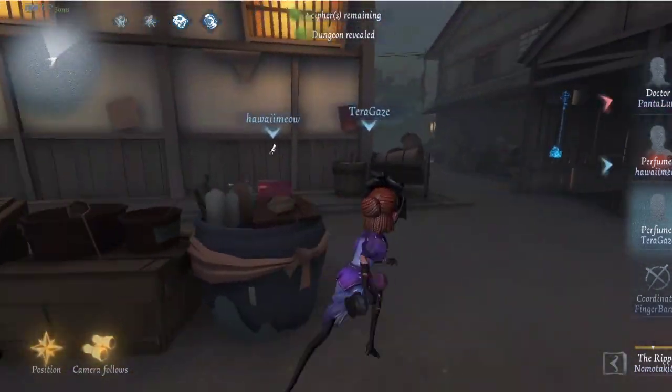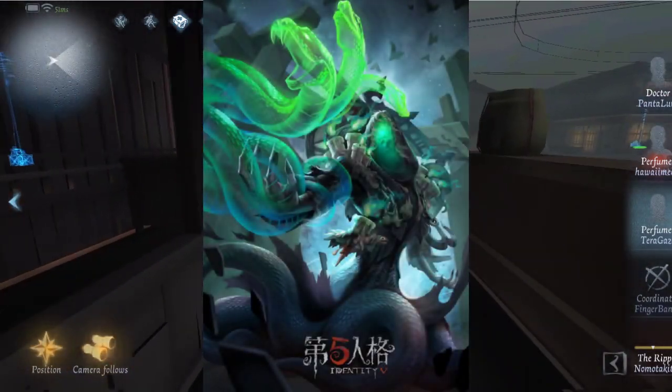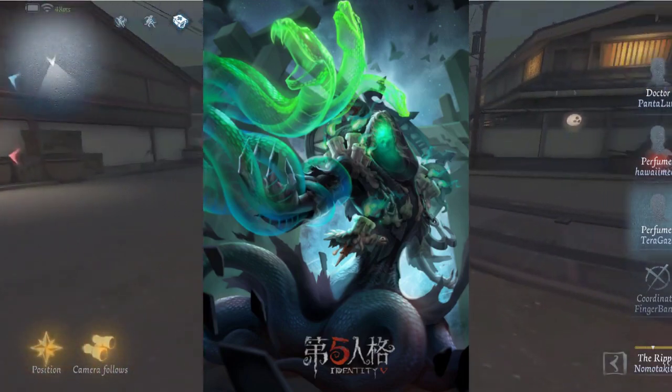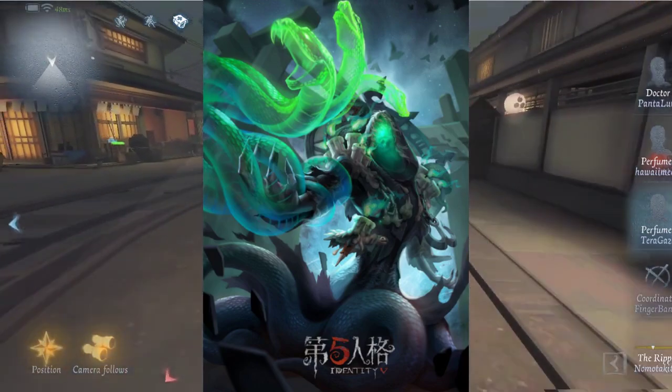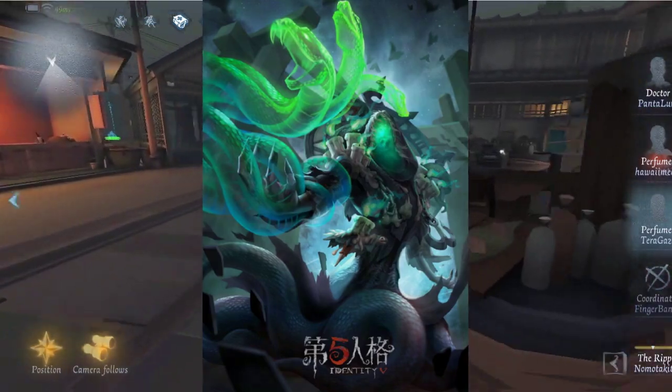Next, we have some skin news. We actually have the Necromancer's package coming out for the Feaster. This will include both the skin and an accessory that I'm assuming will make his tentacles look exactly like they do in his pictures — probably turning them into those green snakes that make his attacks look pretty cool.